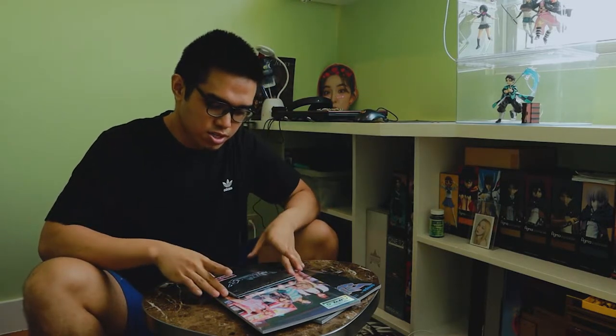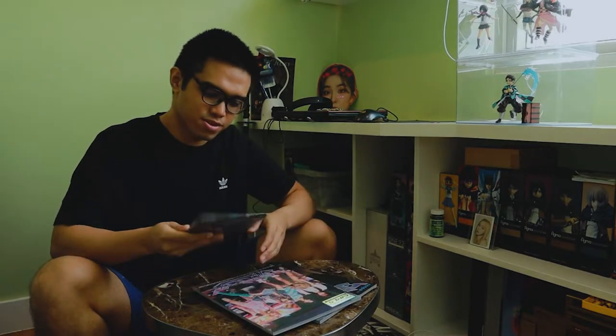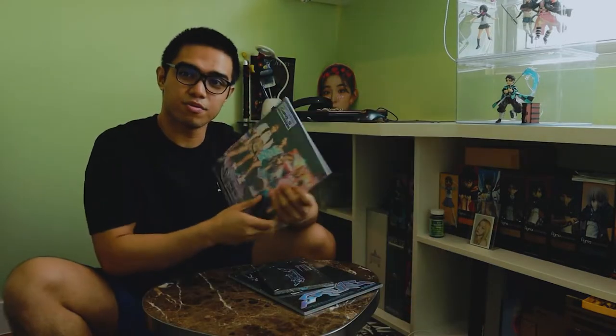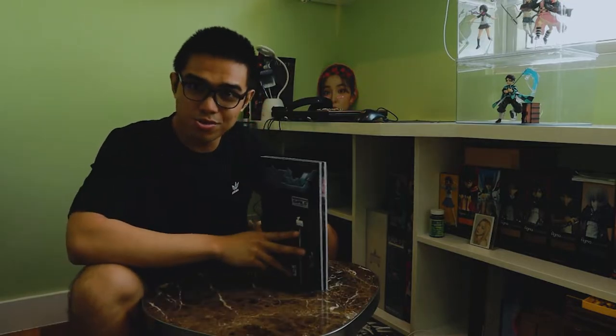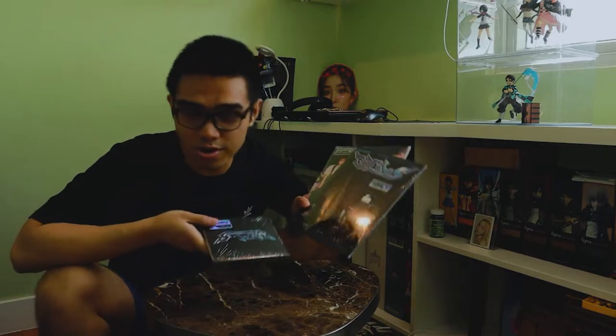Hey, what's up guys, it's your boy Sky Clubbers again. Today is a very special day — I will be unboxing aespa's second mini album 'Girls' in three versions: the digipack version, the Kwangya version, and the Real World version. This is also somewhat of a gacha game episode, because the grand finale of opening albums like these is finding out what photocards we get.